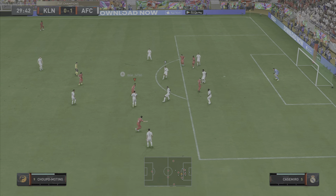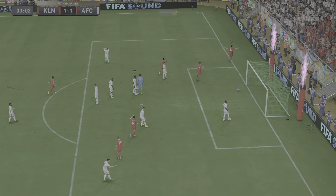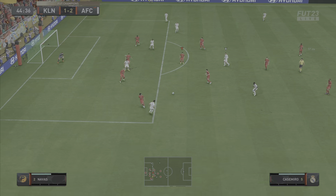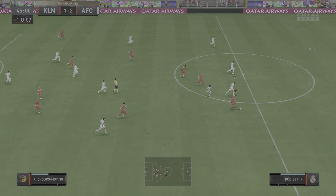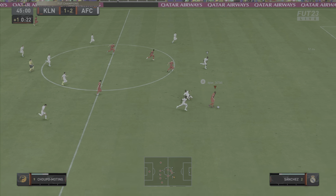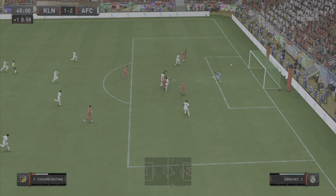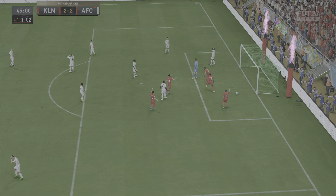Moving on to the next clip, an assist from Choupo-Moting — gets it into Emery Chan after some decent dribbling and Chan tucks it away, very good finish. Good dribbling from Choupo-Moting to hold the ball up and a pinpoint accurate pass to find Emery Chan. Moving to the next clip, Mane gets it in behind — testing out his pace — he takes on Rüdiger and beats him, dribbles past, cuts back in and finds the back of the net with a brilliant finish.